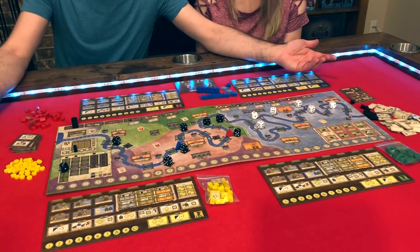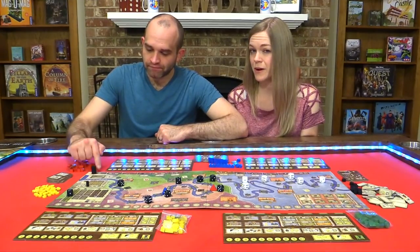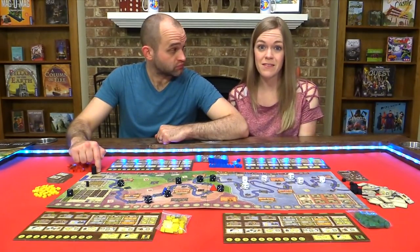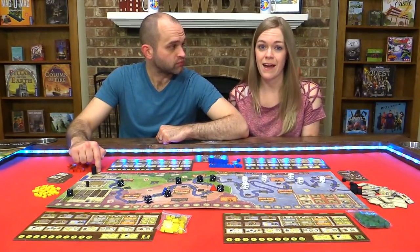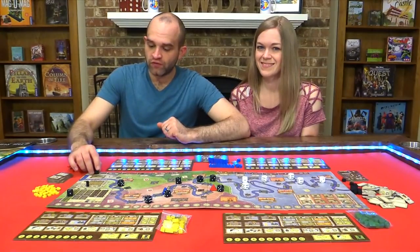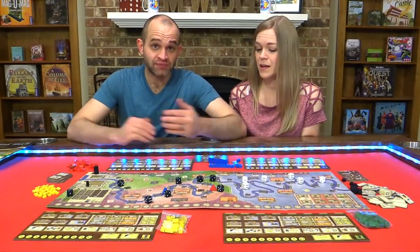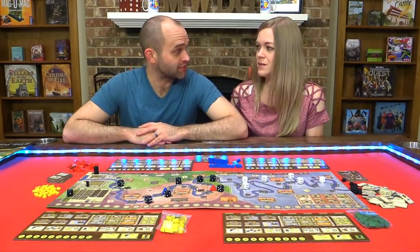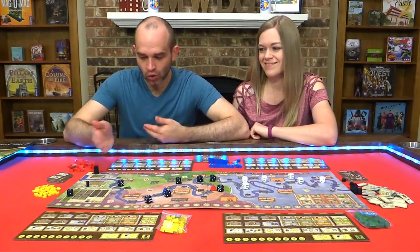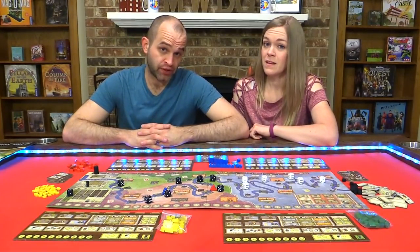At the beginning of each round, you move the round marker, which is a historical event. It has the year in the top left corner, and the rulebook even has a footnote explaining what historically was happening that year and its impact on the coal trade. It's very historically accurate, which is pretty neat. You resolve the event — it may be good or bad, because that's life and that's history.